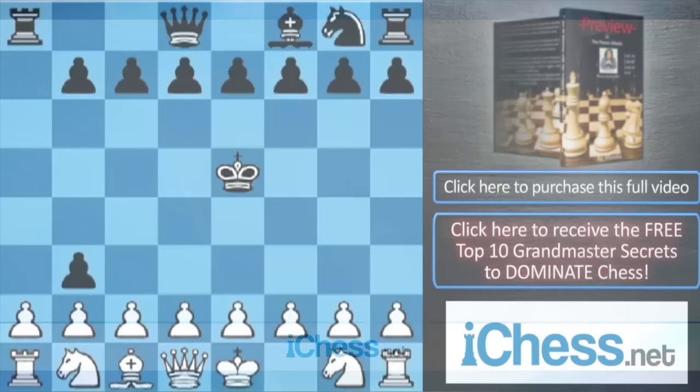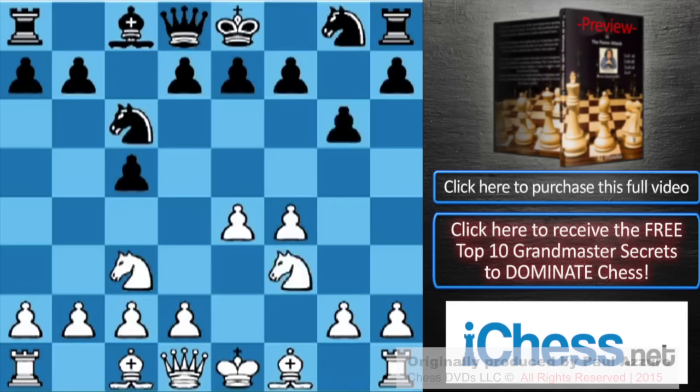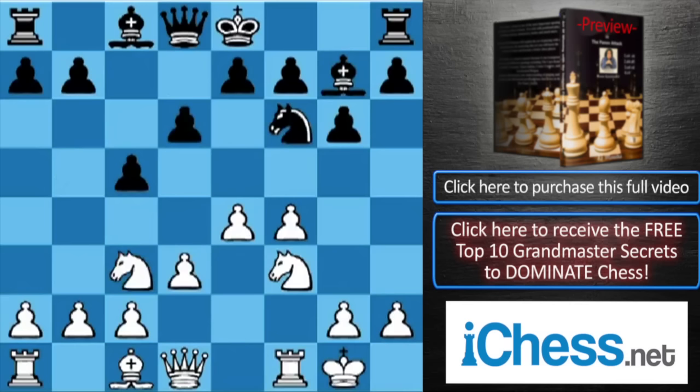There are several principles, several rules that you have to follow. Rule number one in this position, after Bb5, Nd4, castle, Nxb5, Nxb5, d6, d3, Nf6, and Nc3 — you have to go only with the knight on f6.